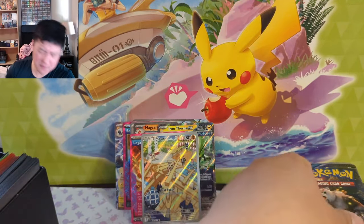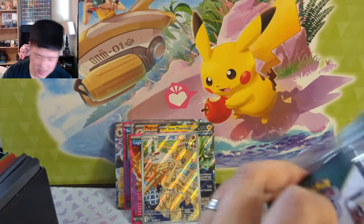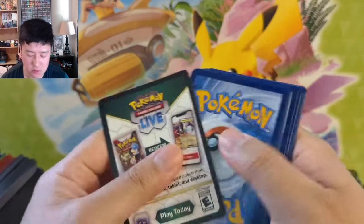Kind of like the box we opened off camera, we did get two Ace Specs, and I like the way they did it — it looks really cool, really pops.